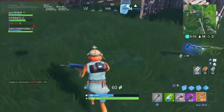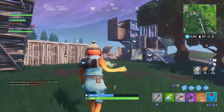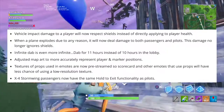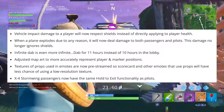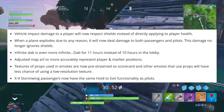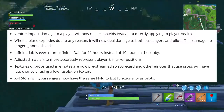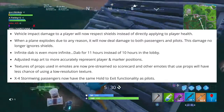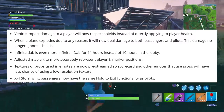Vehicle impact damage to the player will now respect shields instead of directly applying to player health, so when you fall off an ATV or plane it will hit your shield as well. When a plane explodes for any reason it will now deal damage to both passengers and pilots, and its damage is no longer blocked by shields. This further nerfs vehicles and especially nerfs planes a little bit more.